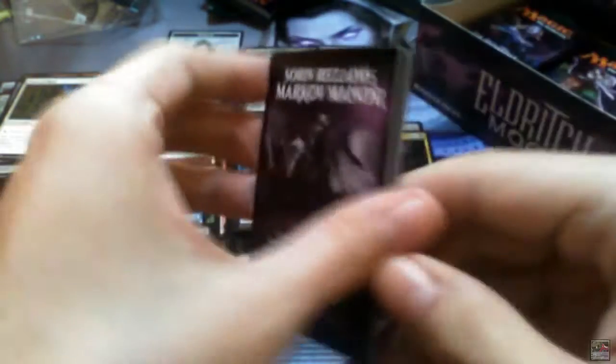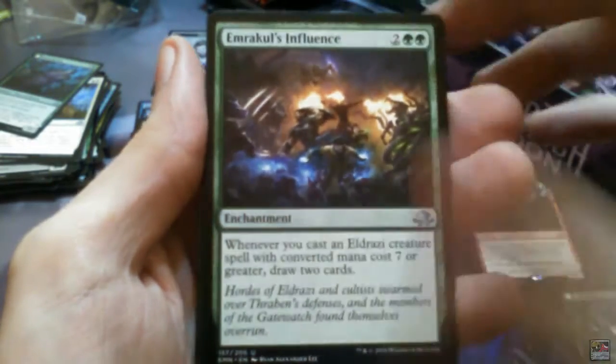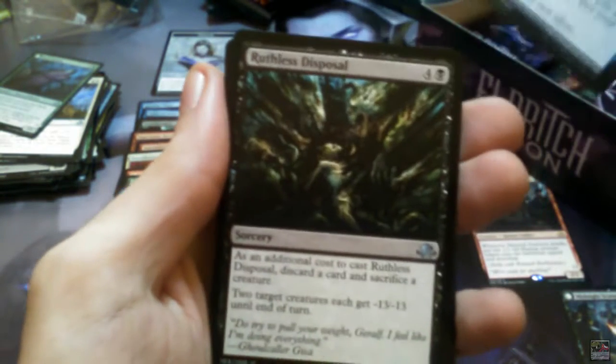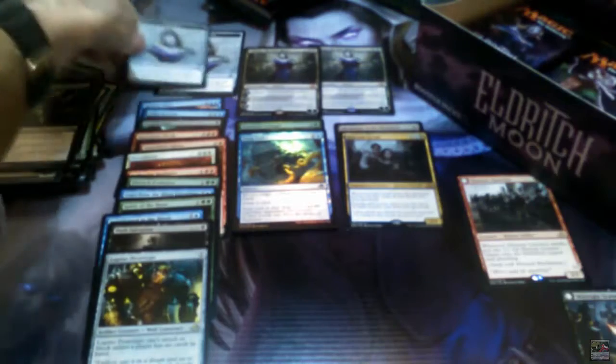We have Shrill Howler that flips into Howling Chorus, Emrakul's Influence, Fortune's Favor, Ruthless Disposal, and Lupine Prototype is the rare. And a nice Plains, and another Liliana Emblem — two Lilies, two Emblems.